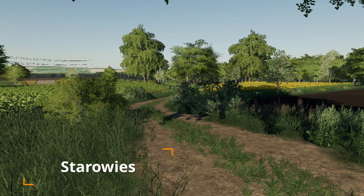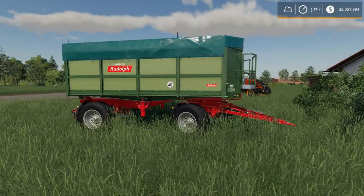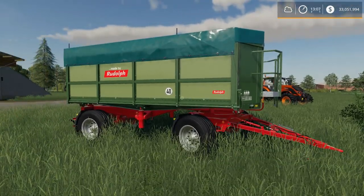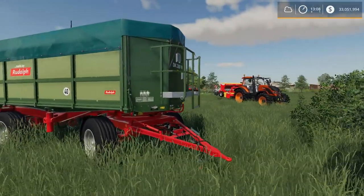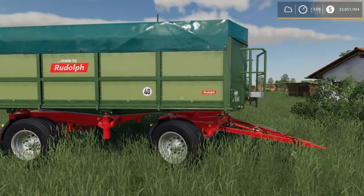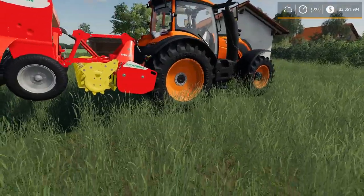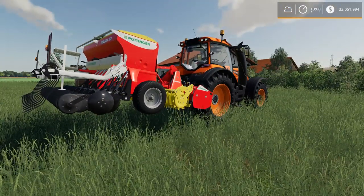Moving on to mod updates: the Starways Map has been updated with a fuel station trigger in the biogas plant, added animal loading triggers, and some model improvements. The Rudolph DK280W has also been updated — fixed some sliding issues, decreased the sale price of all flatbed bale trailers, fixed a missing drawbar spring animation, extended electric cables, and a couple of graphical changes. Lastly, the Pottinger Vita Sem 302 power harrower and seeder has an update, with notes saying it is now console ready.